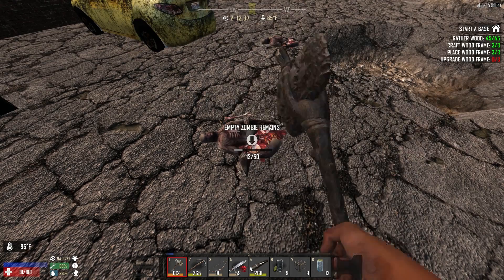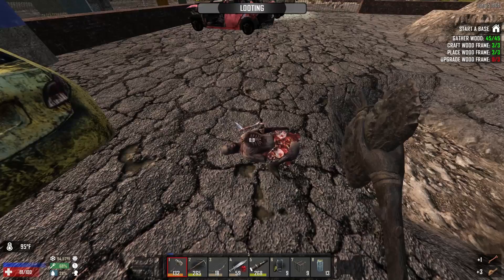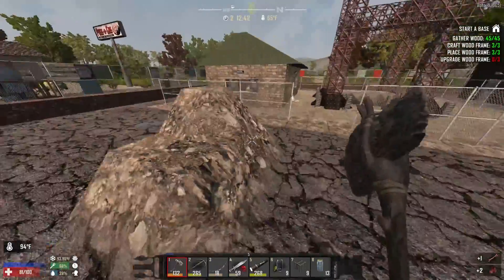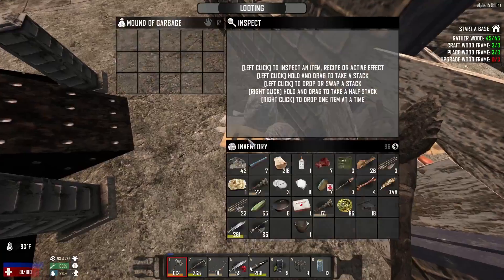We'll go ahead and scrap all this stuff. All the cloth will eventually be useful. I still need to bust through some of these early game quests — look at that, wrench. So we'll be doing that today too, just to get rid of them. But I really kind of would like to check this area out, because I don't know what it is, and it's not what I thought it was.